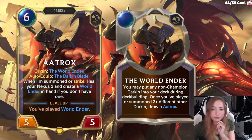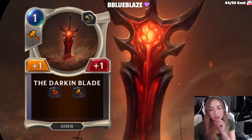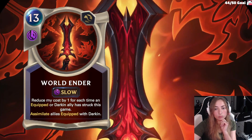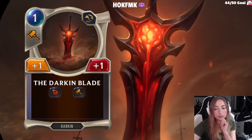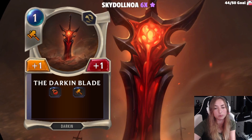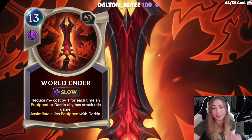Level up: you've played World Ender. The Darken Blade is plus 1 plus 1 and regeneration. So he's basically a 6-cost 6-6 because you auto-equip the 1-1 on him and he gets regen. I like that. The World Ender is a 13-cost spell?